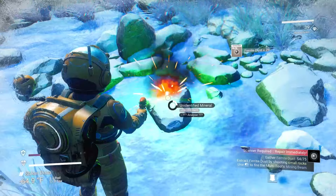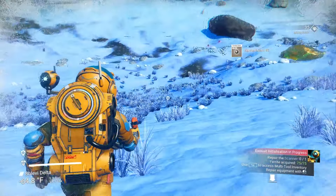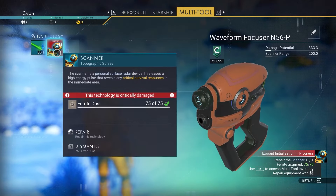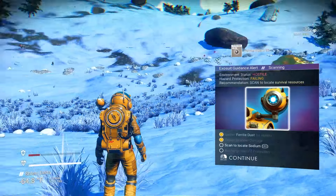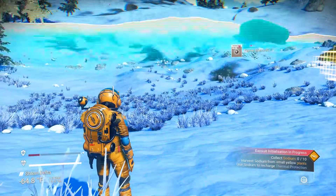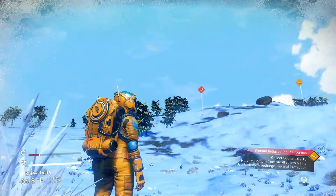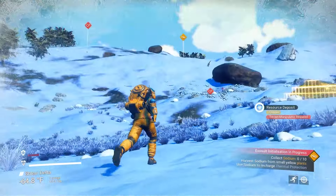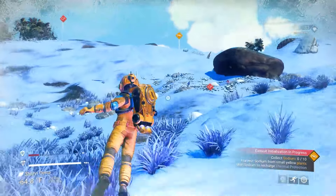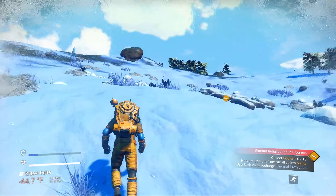Now we repair the scanner — just go into your menu and hit the fix option. That's sodium — the Na symbol. You can hover over it to confirm. The red ones are oxygen; you'll need oxygen, but what's more important right now is sodium. That over there is copper — you can't get that right now.